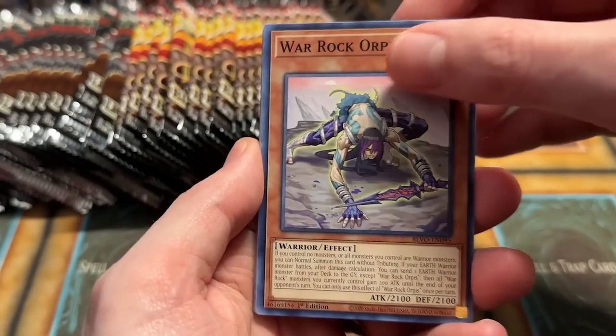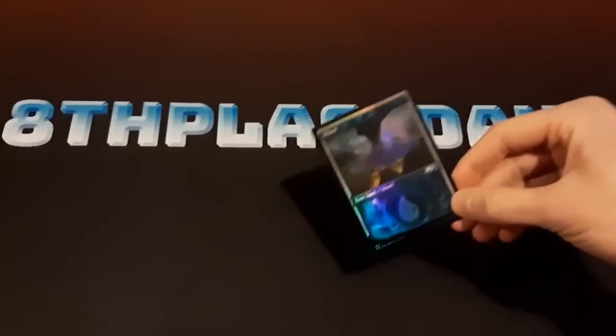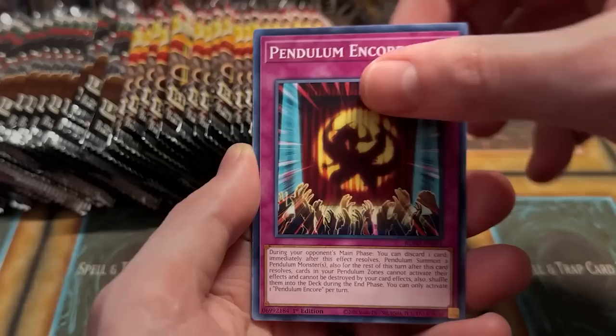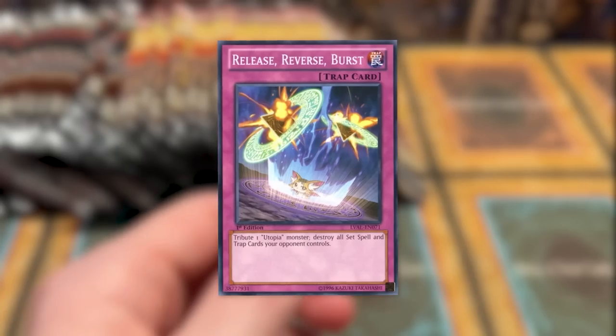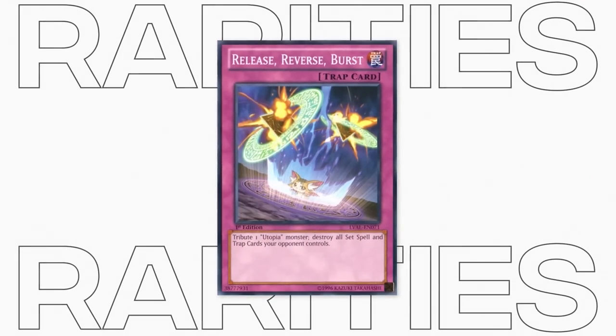One of the best things about collecting trading cards is the artwork and the rarity of the cards. Other trading card games like Magic and Pokemon have implemented things like full art cards, while Yu-Gi-Oh has kept consistent borders and framework for their cards ever since its TCG inception in 2002. While Konami has been hesitant to move away from their classic card style, what has changed are Yu-Gi-Oh card rarities.